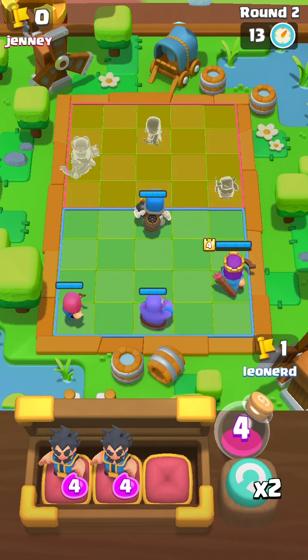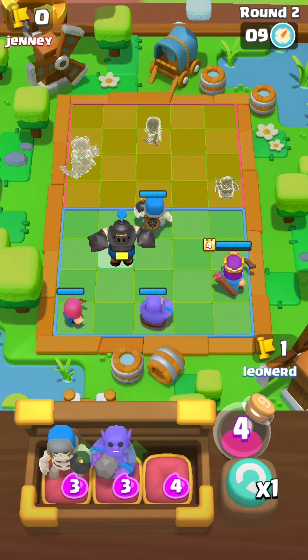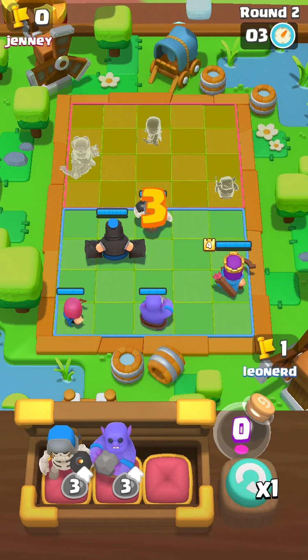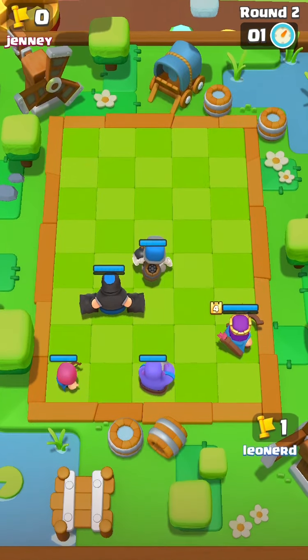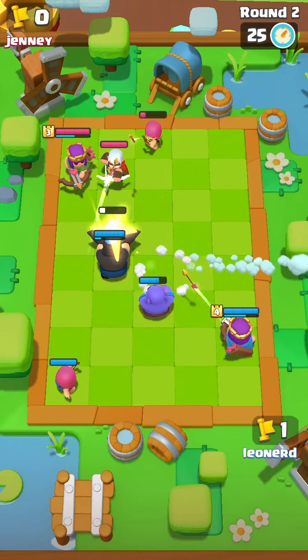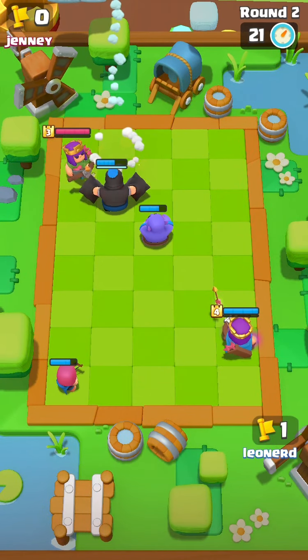Now I'm thinking of adding an Archer and a Mega Knight. Remember, if you're placing a Mega Knight, place him one block behind the Skeleton Giant so the Skeleton Giant will take the aggro. Perfect. I don't know why he placed a Spear Goblin. There we go — knocking down the Mini P.E.K.K.A., and this game is a dub.